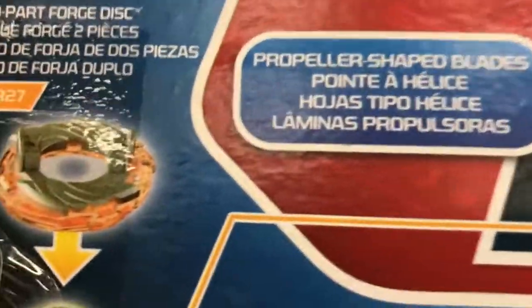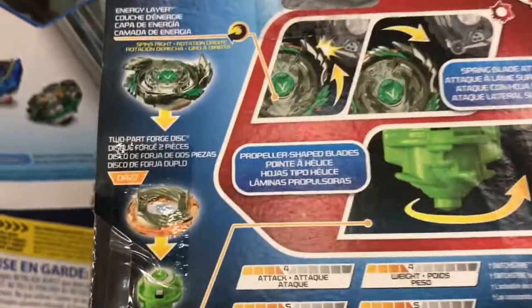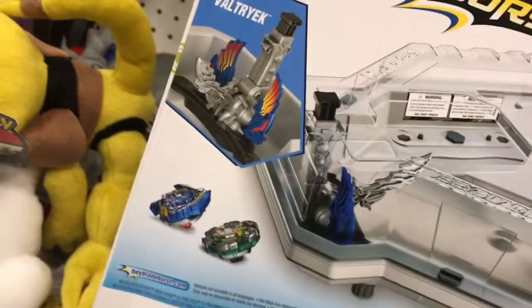But yeah, of course I'm with it. Jingly attack. Propeller shaped blade. I can actually make this bay at my house and I did. It's really good. So I'd recommend just getting Genesis Veltriac, Berserk Roktavor and attempt this Y-Run to make this bay. Or you can just buy this.